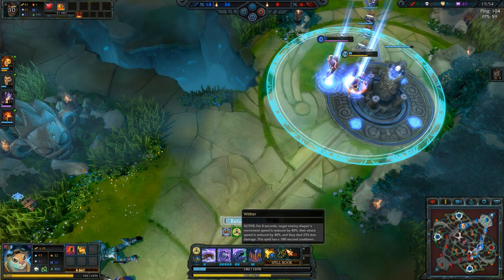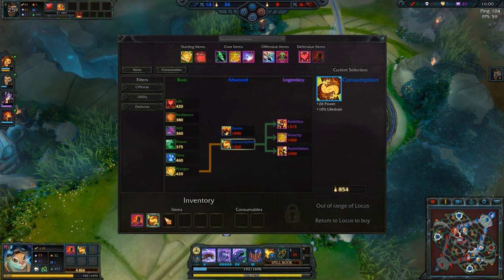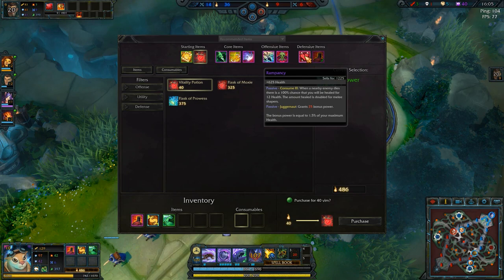Amaranth used her ultimate and made it out as well. Let's go back before something even worse happens. Let me get some items — I do want to get Rampancy as well. Rampancy gives you health back if you get an assist or kill something, and since we are trying to gank as much as possible, that is quite crucial.